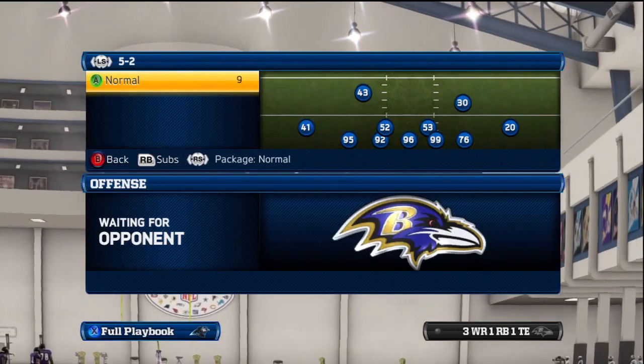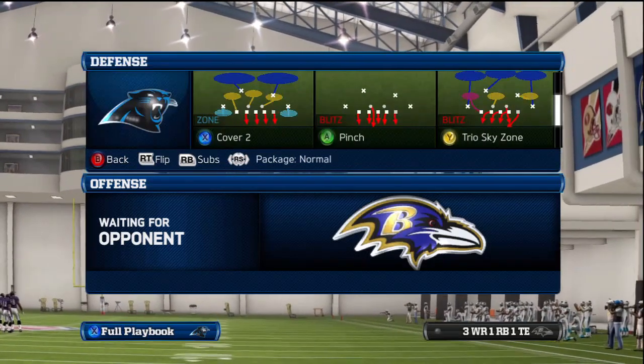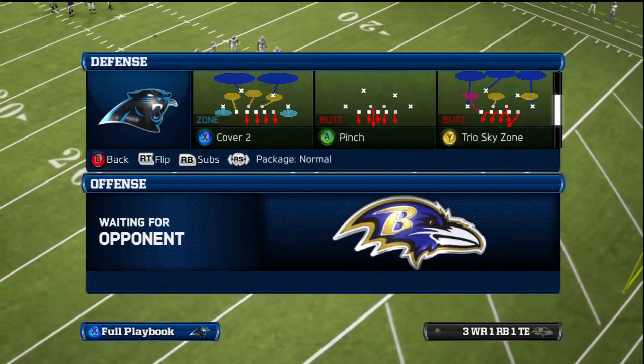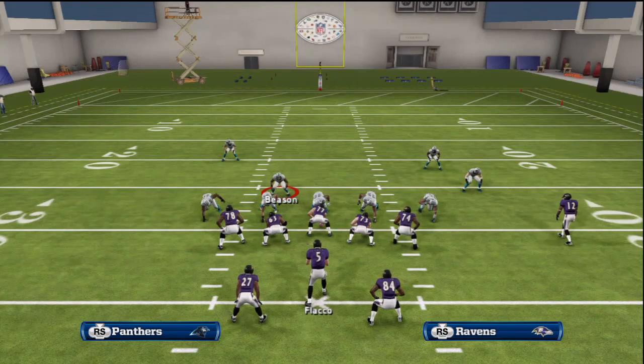Today I'm going to show you a nano blitz out of the 5-2 formation, and the play we're going to look at is cover 2 — not fire zone 2, but cover 2. Before I show you the setup, I just want to let you know that I'm very aware this is going to cause a lot of controversy, and this video is going to get a ton of dislikes.